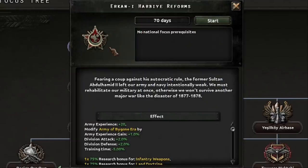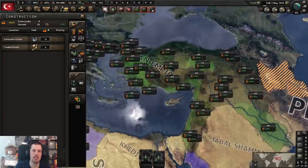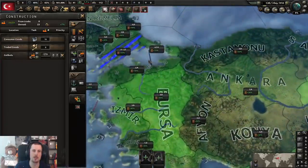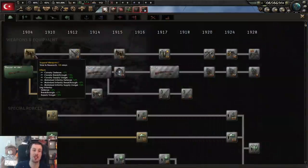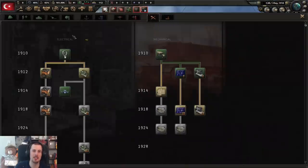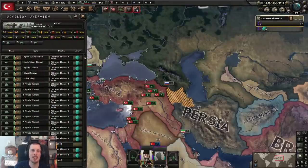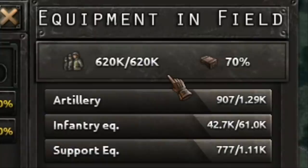Fearing a coup against his autocratic rule, the former sultan left our army and navy intentionally weak. We must rehabilitate our military at once. At least we're not in a situation where we have absolutely zero factories. We have three research slots, so I should probably get some support weapons and some trucks. I probably wanted to focus on my economy too, but you can't have everything. Just how many troops do we have? 620,000 — that's not a terrible size force.